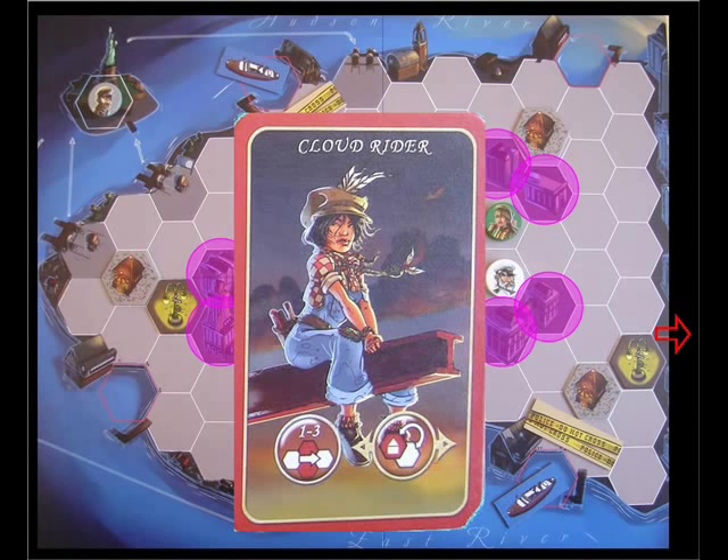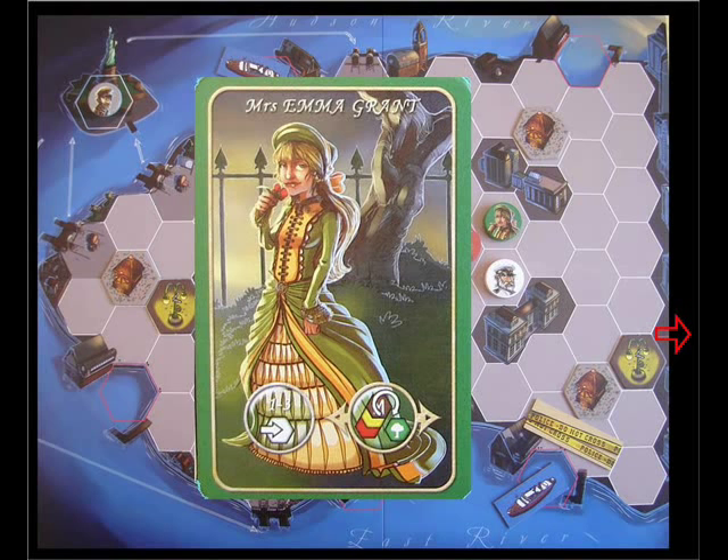Emma Grant's ability is to create a park space. The Gaslamp, building site, and Metro tiles placed by the previously mentioned characters are all double-sided. The opposite side contains a park space, and Emma Grant will allow a player to switch a selected tile to its park side, as demonstrated here.